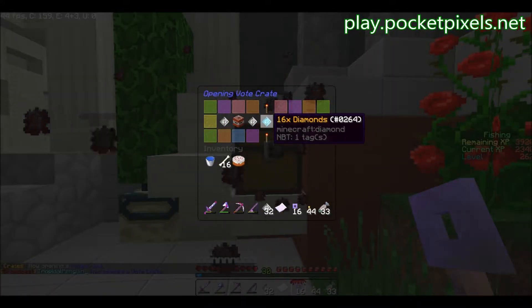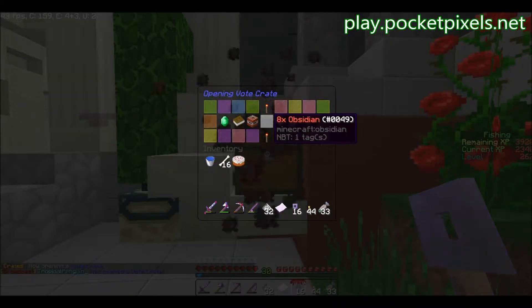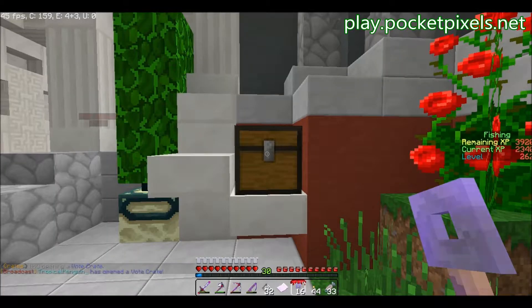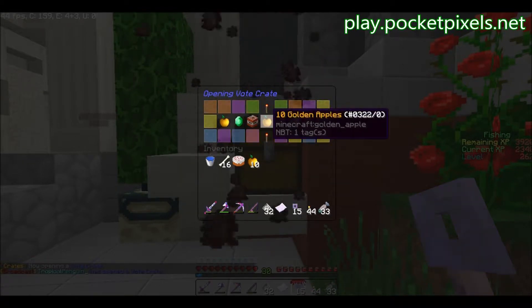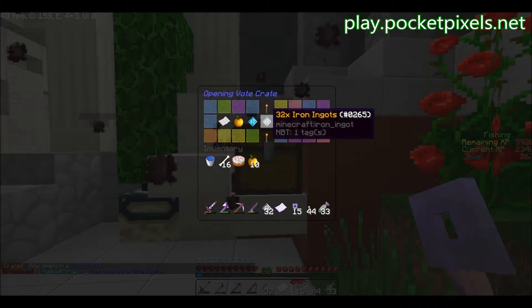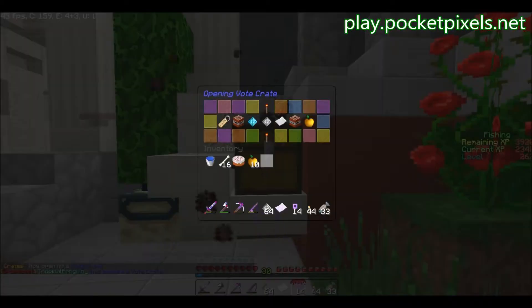Right as I said that — I'm going to be spamming chat with 'Tropical Penguin has opened a vote crate.' 10 golden apples, nice. I mean, they're just regular golden apples, but that's pretty cool. 32 more iron nuggets. Dang it. I'm pretty sure I saw creeper eggs in here somewhere, or maybe I was just thinking of my ender chest.